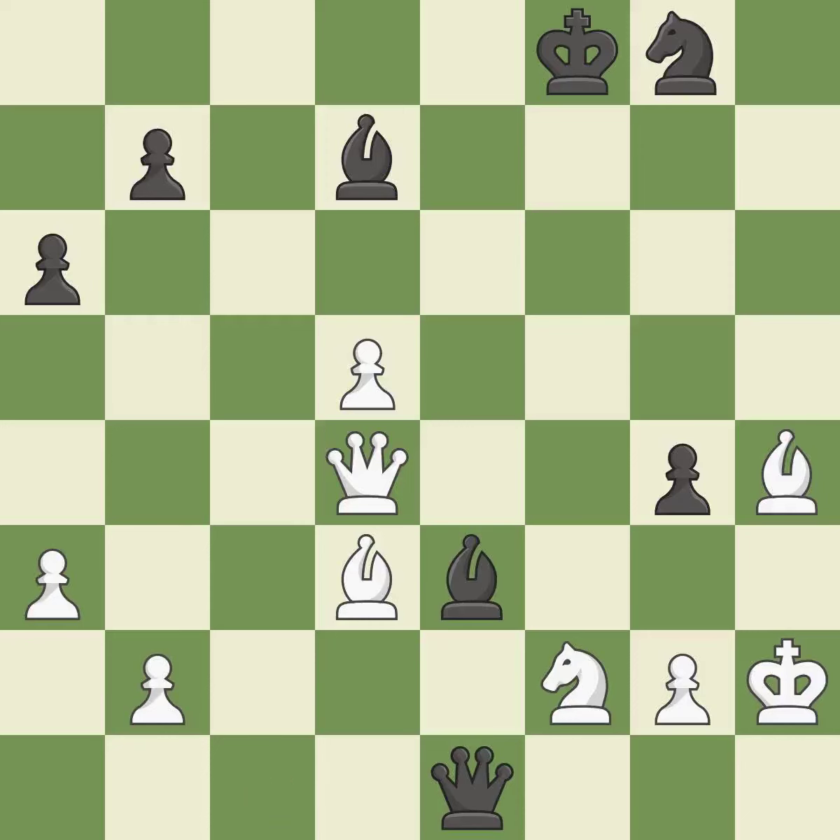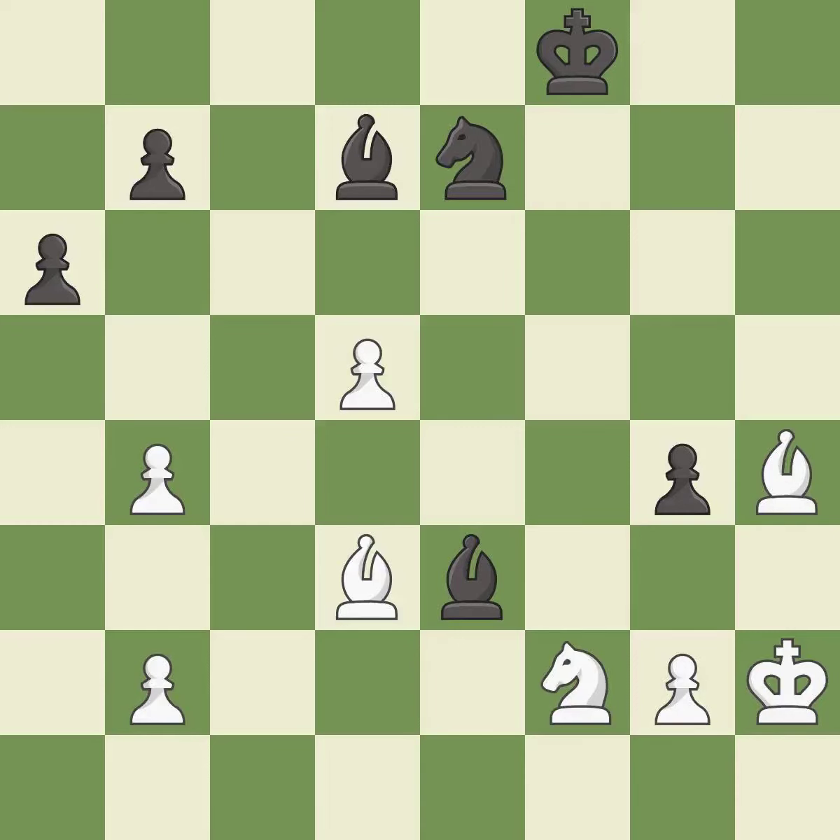This misses an opportunity to offer an equal trade of pieces. This allows the opponent to pin a bishop — it is a mistake. This overlooks an opportunity to pin a bishop. This allows the opponent to capture the checking queen — it is a miss. This maintains the balance in material with a good trade. This took advantage of a bad move and black is no longer in a losing position — it is best. Recaptures — it is best. This is the strongest option — it is best.